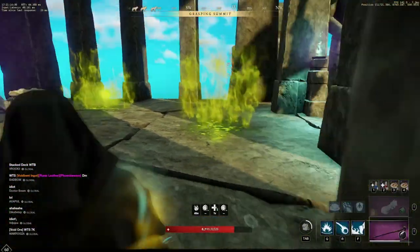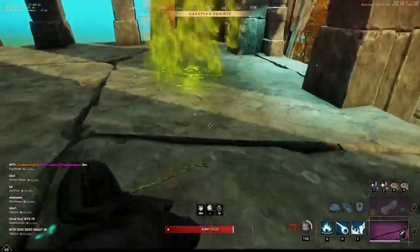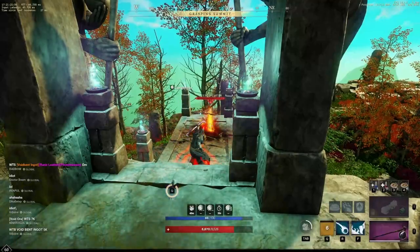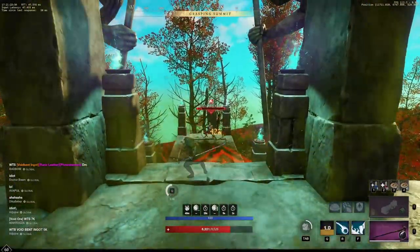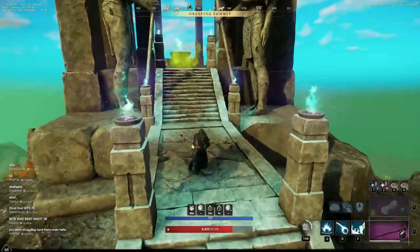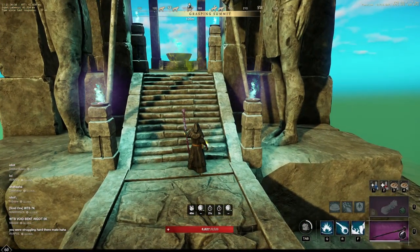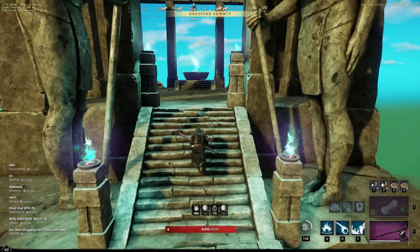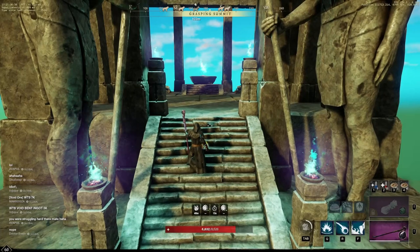He can drop loot all the way up to 565 gear score, and in the time that I'm talking you'll see that he respawns. There was another guy here with me before killing him and it was incredibly easy — we just grouped up and were knocking him out super quickly. The reason he's so good to kill is because he spawns so quickly and is so easy to kill.